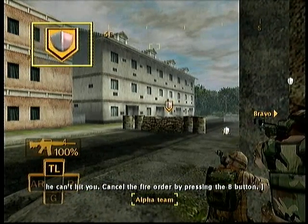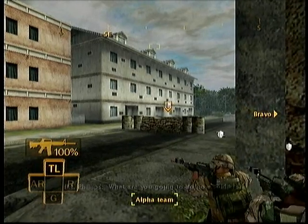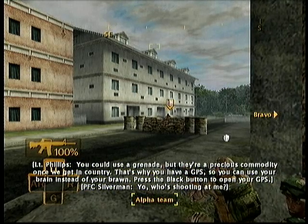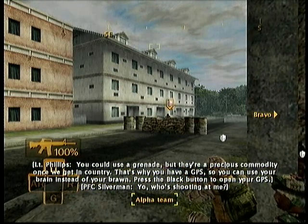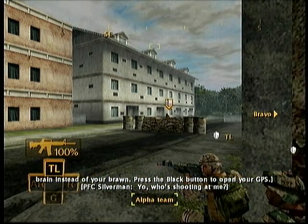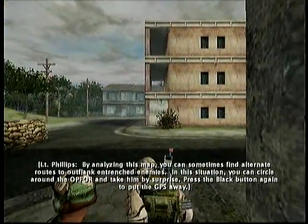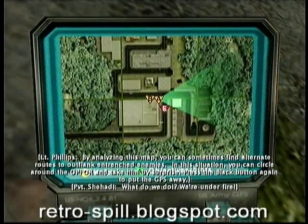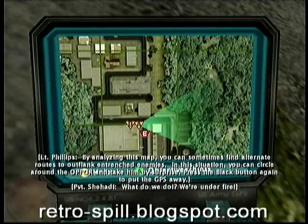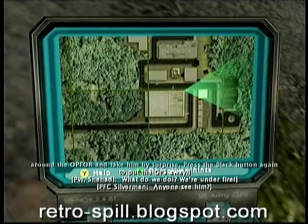Cancel the fire order by pressing the B button. What are you gonna do now, soldiers? You could use a grenade, but they're a precious commodity once we get in country. That's why you have a GPS — so you can use your brain instead of your brawn. Press the black button to open your GPS. By analyzing this map, you can sometimes find alternate routes to outflank entrenched enemies. In this situation, you can circle around the Op 4 and take him by surprise. Press the black button again to put the GPS away.